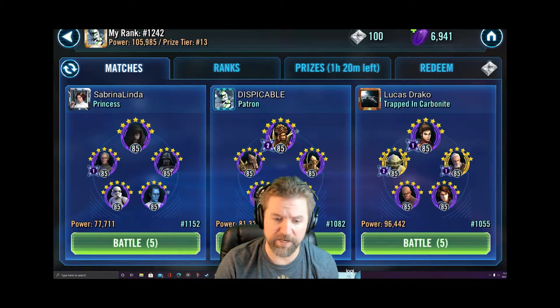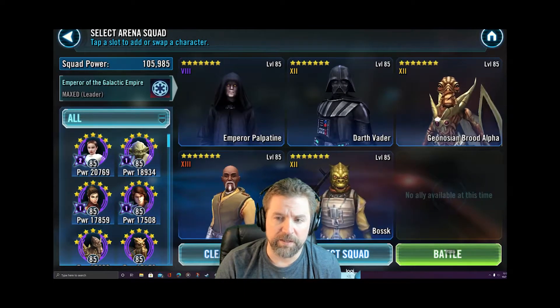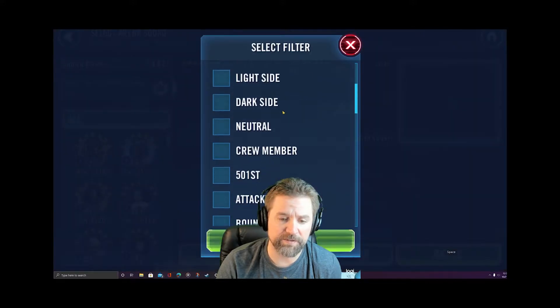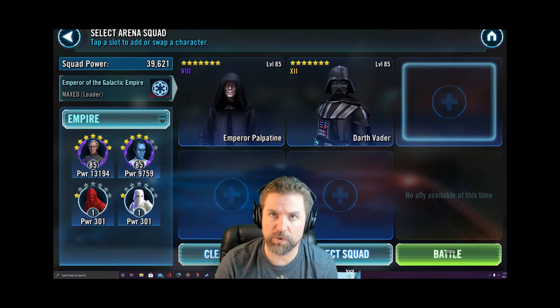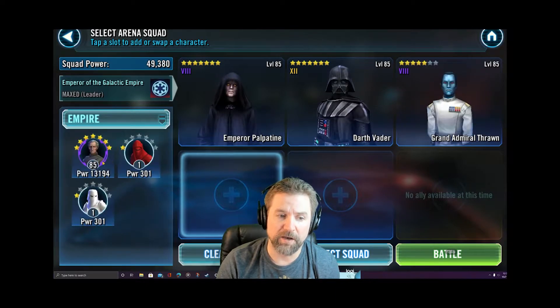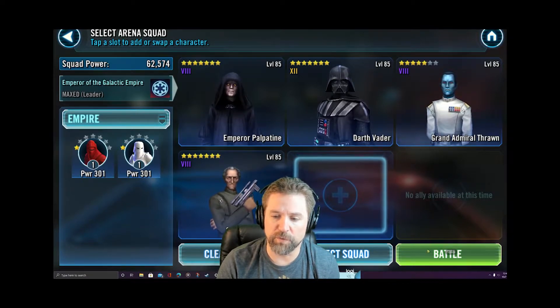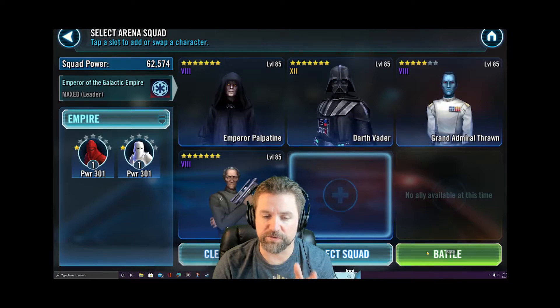This is an 81k double zeta Brute Alpha. What I like to utilize is Emperor Palpatine, because it allows Vader to take a second turn instantly under his leadership. Then I like to throw in Thrawn as a safety valve - you can do it without Thrawn, but he pretty much makes it a lock. I also like Tarkin in this lineup. I don't have a good fourth unfortunately on this small account, but we'll do it with these four. So again: Palpatine, Vader, Thrawn for the fracture, and Tarkin.